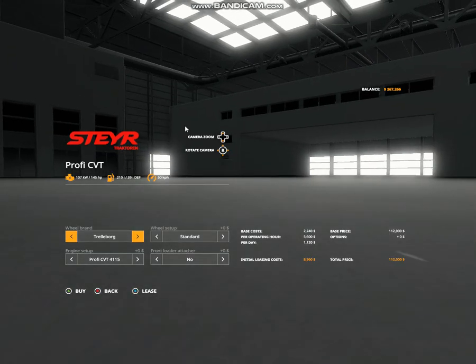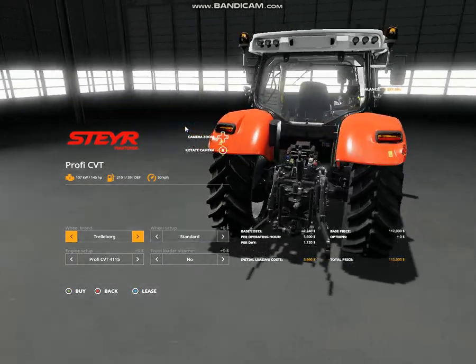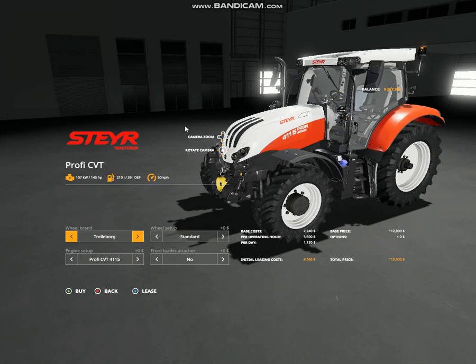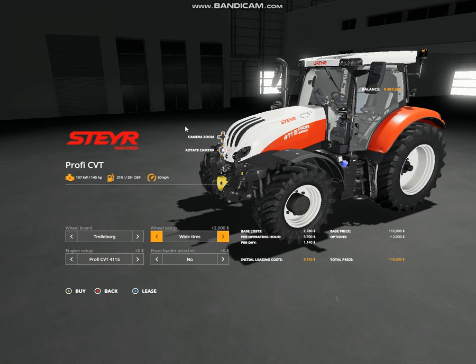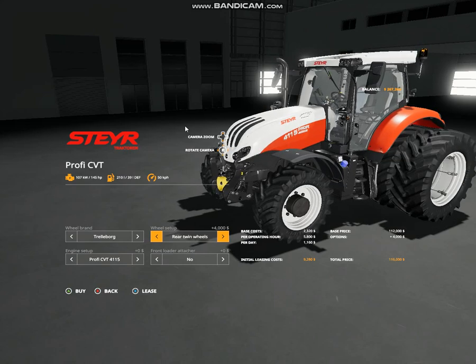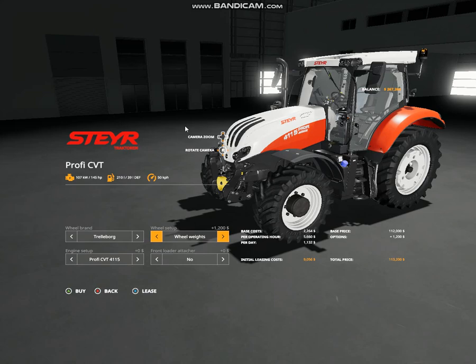I don't want to use this yet. Let's see what kind of tires we can put on it. We have communal — let's go back to standard. Anyway, you have standard wheel weights, wide tires, wide press weights, narrow tires. For what I'm doing I'm just going to do standard.